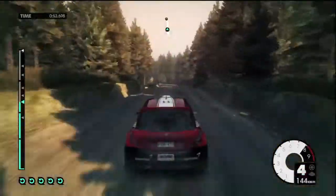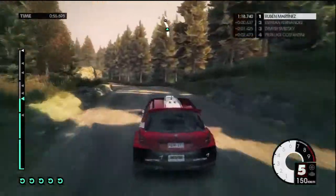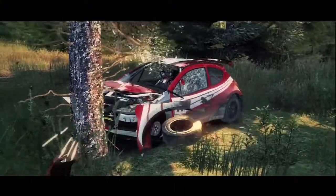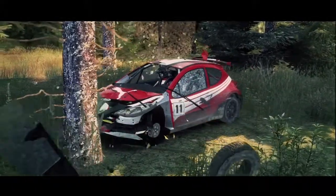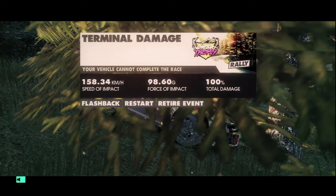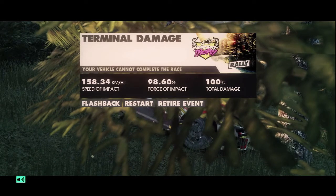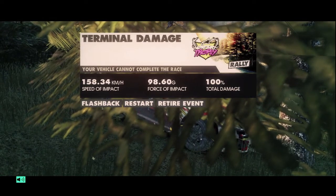What you want to do is find a long strip and crash into a tree when you're going super fast at a high speed. If it's the first time you're doing this, you're going to hear the guy talk about the flashback feature. You won't be able to select flashback, restart, or retire event right away, but don't worry — he will finish talking very soon.